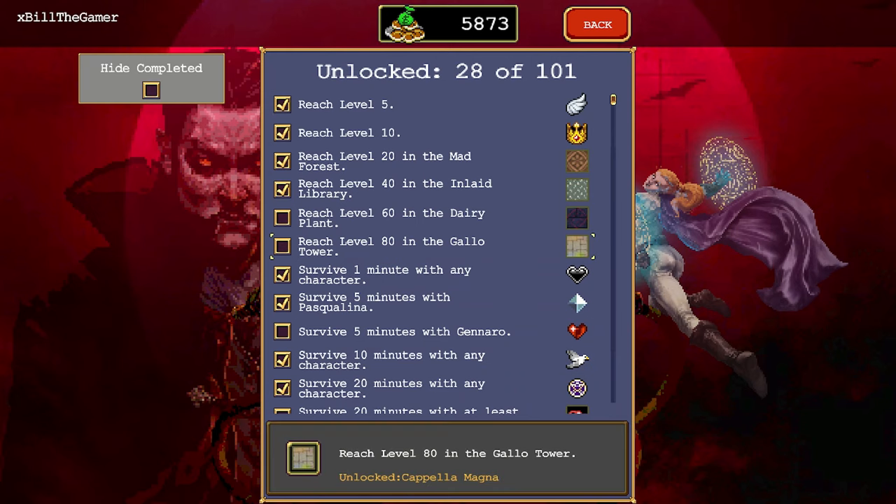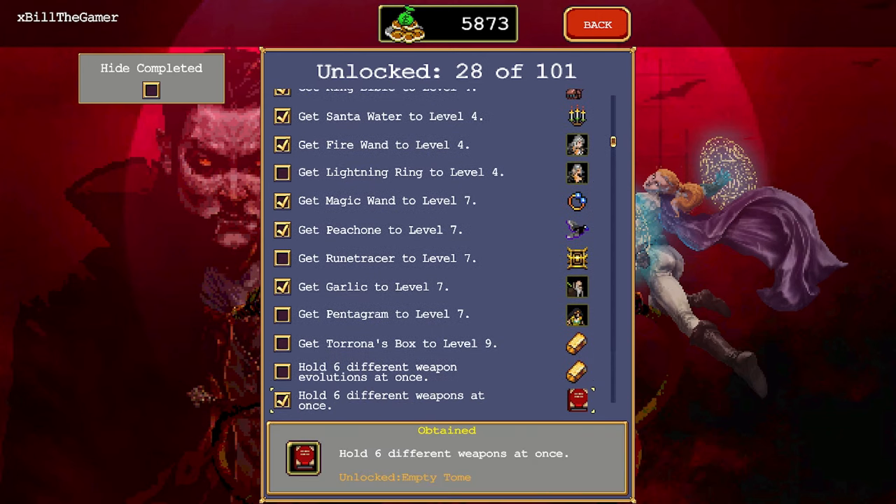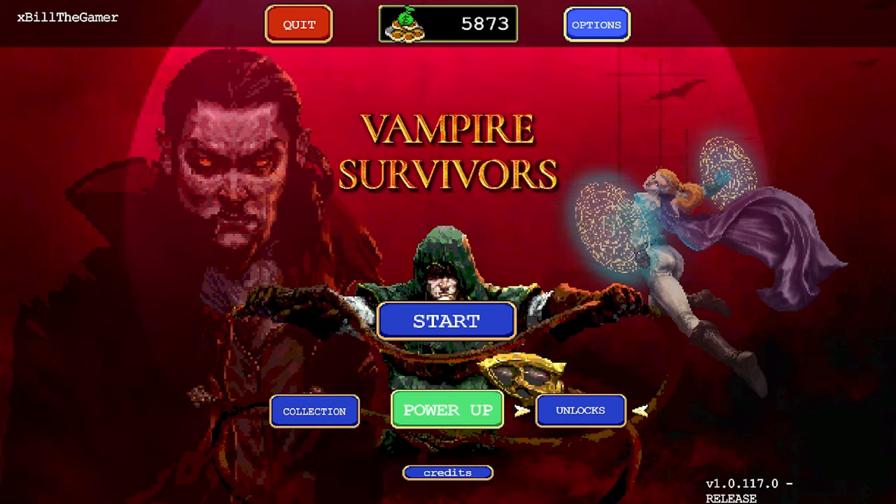A few things I'd highly recommend, especially in your early runs: if we go to the unlocks, I would highly recommend you try to use Pascalina to get Rune Tracer — Rune Tracer is a really good weapon. Also Peach One: survive 10 minutes with any character, that is a fantastic weapon to use. And if we scroll down a little bit we'll come across the garlic, and it's probably the best thing I've used in this game so far — all you need to do is find five floor chickens.